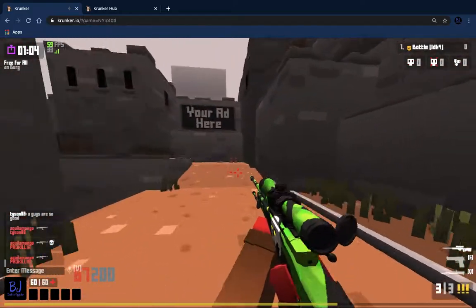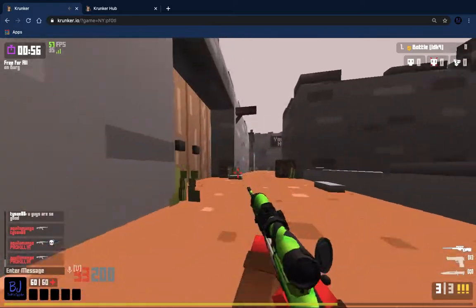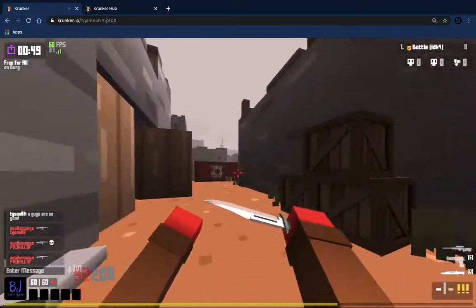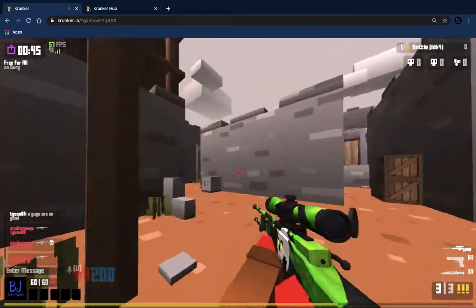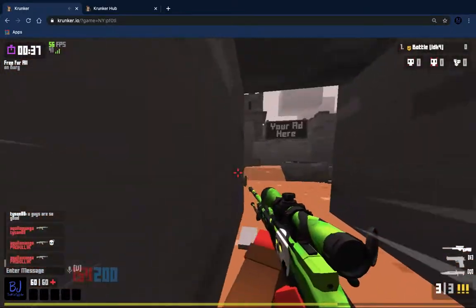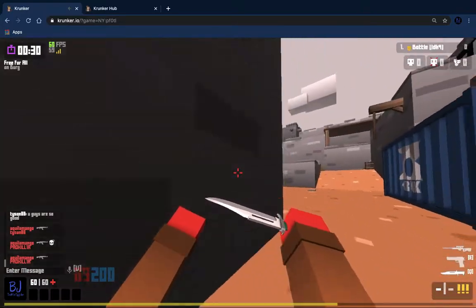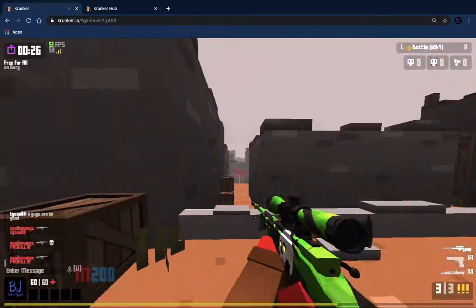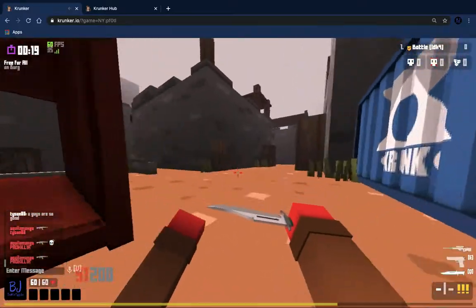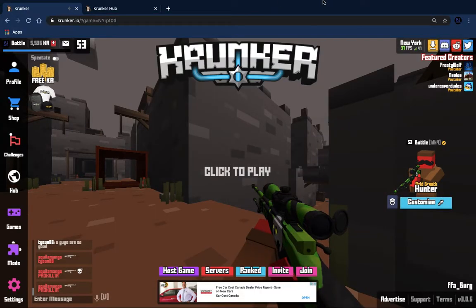If you play Krunker, you can join my clan RDK4. You have to be level 10 to join. Subscribe to my channel, turn on post notifications, and use creator code 'Bottleflip' in the Krunker shop. My goal is to get verified — I'll keep making Krunker content for you guys. Bottleflip John out!